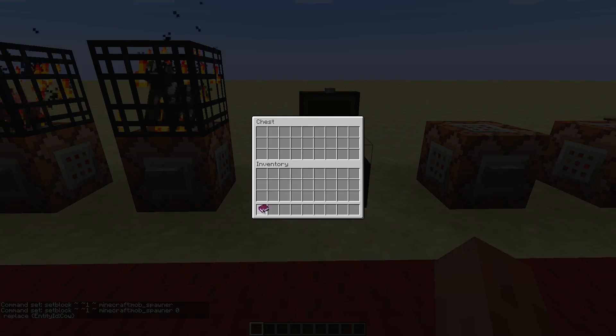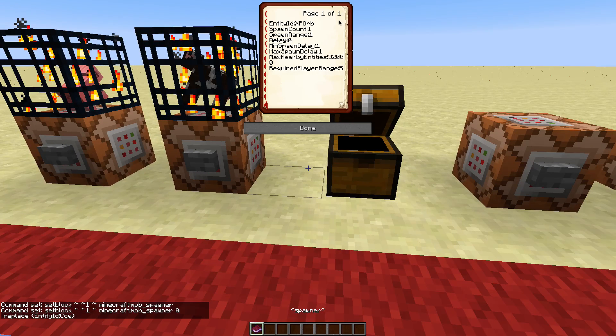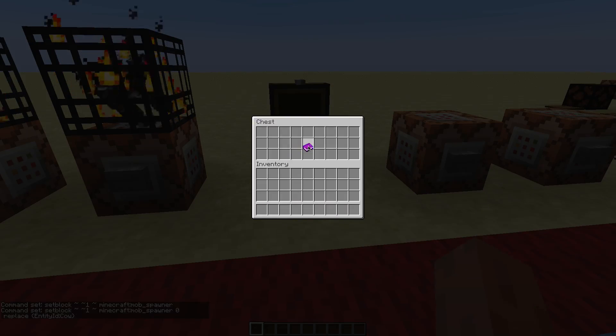Now we want to trigger a pressure plate when the player is near the spawner, so we'll add a bunch of other tags. We'll make it spawn an XP orb and set SpawnCount to 1, so it's only spawning one entity. Set SpawnRange to 1, and if you want you can also set Delay to 0, but it's 0 by default so it's not necessary. Set MinSpawnDelay and MaxSpawnDelay to 1, so it will keep spawning the XP orb every tick. MaxNearbyEntities is going to stop the spawner when there are too many entities near, so we'll set that to the highest number possible: 32,000. And we'll set RequiredPlayerRange to 5, but you can change that depending on what you are using the spawner for.